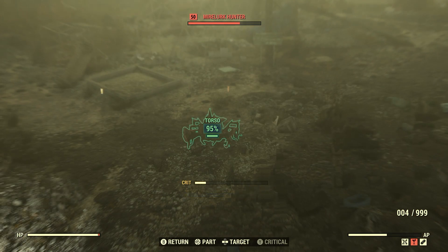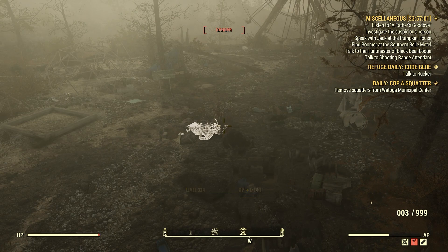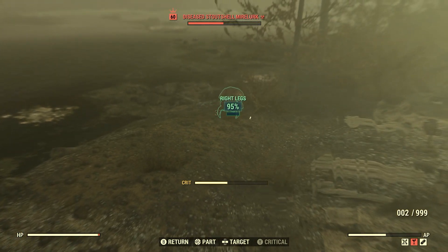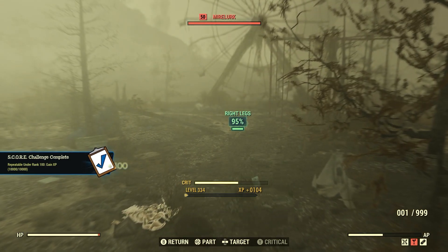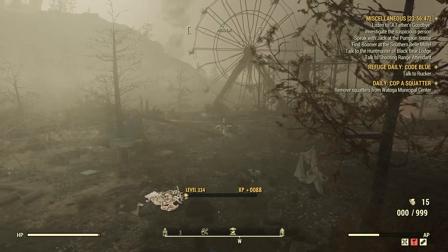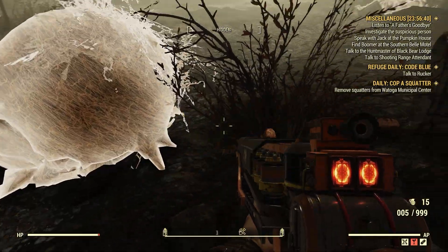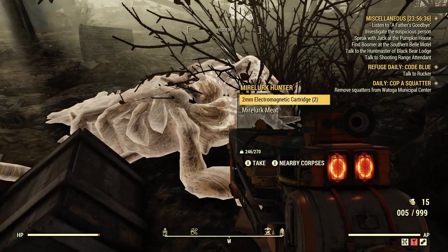There he is right there — Myolurk Hunter. It's a guy that looks like a lobster. There are usually four Myolurks here. The Myolurk Hunter is this guy right here, the one that looks like a lobster. See his tail and stuff like that.